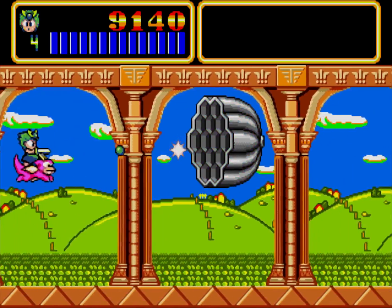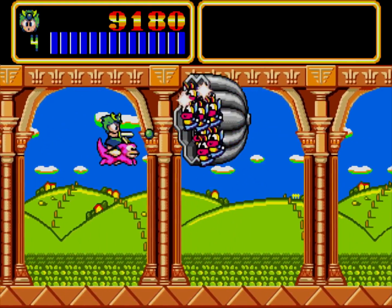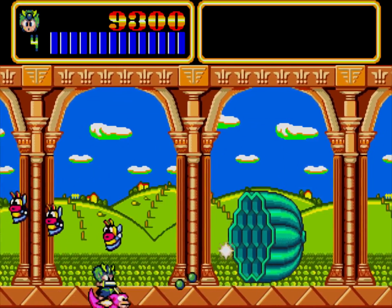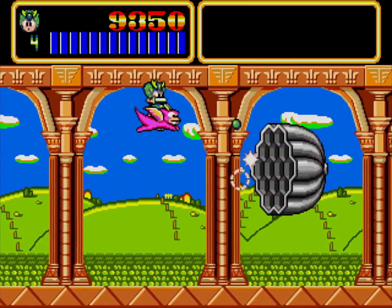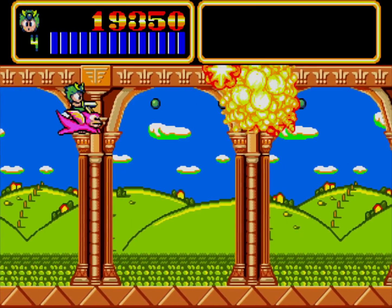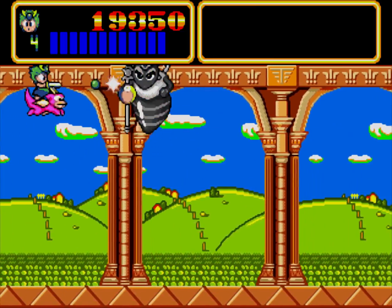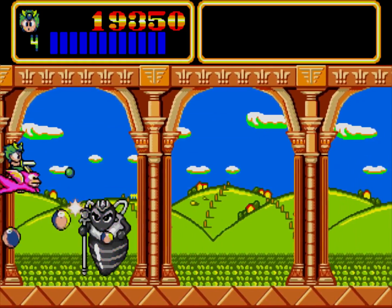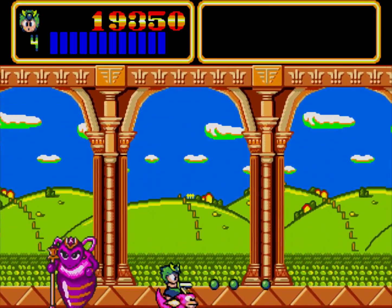This is a two-phase boss. You destroy the honeycomb and then it turns into a giant bee. It rapidly moves towards you and fires five projectiles at the same time. You've just got to keep moving. If you stay on the right side of the screen it'll never move all the way left, so you can get a bit of breathing room — just move counter-clockwise, circling around.